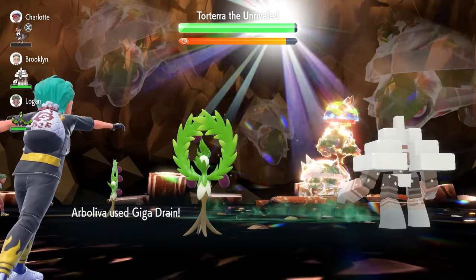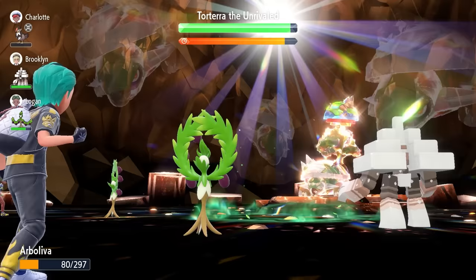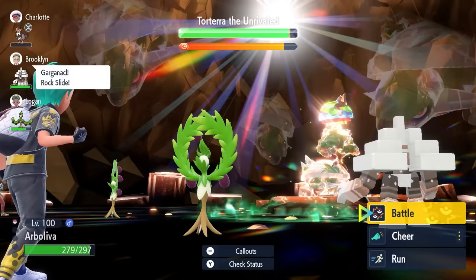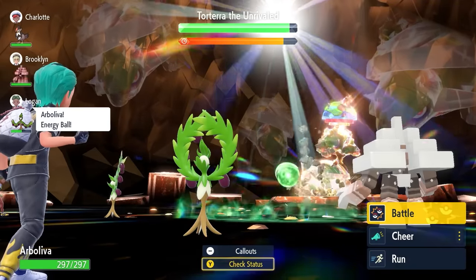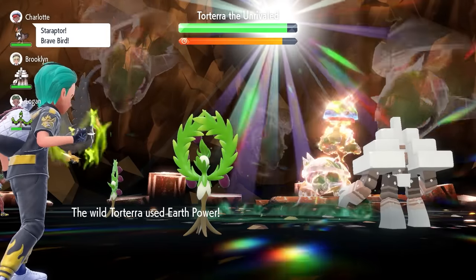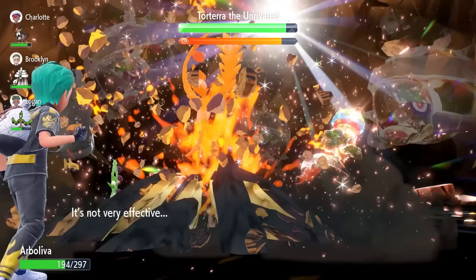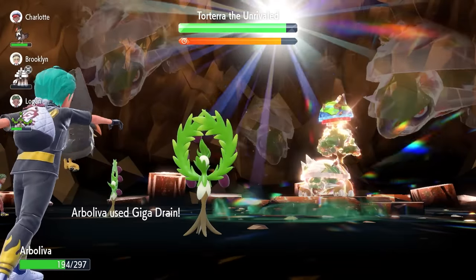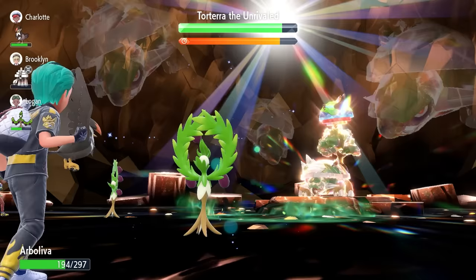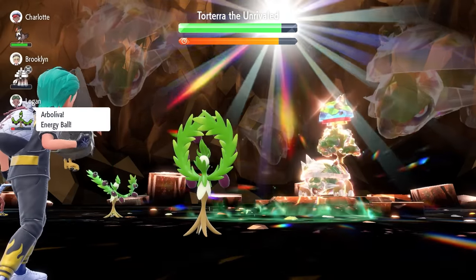We don't want to get too greedy in this raid. We're going to lock in turn 3 with a Giga Drain. If on turn 2 you're really low health for whatever reason — you take a crit or anything like that — then just go for a Giga Drain on turn 3 and go for the Sunny Day after. We're just going to lock in with Giga Drain, which will chip down our Terrastallization count and get us closer to being able to Terrastallize, maximizing our damage and keeping us healthy in this initial stage of the raid while we wait for that message to pop up so we can take advantage of that Growth.